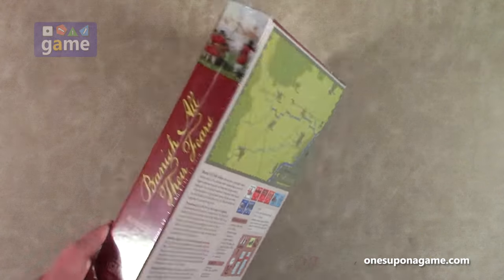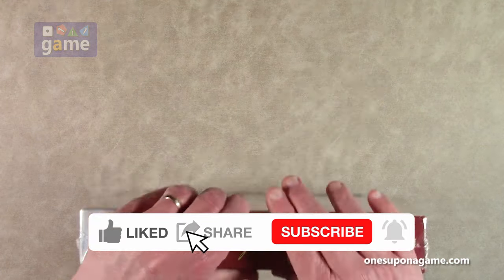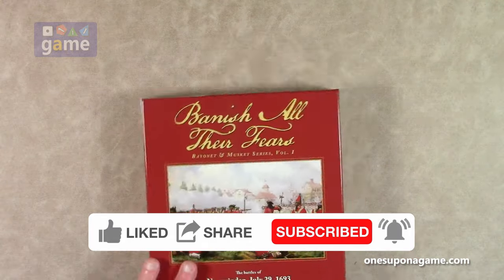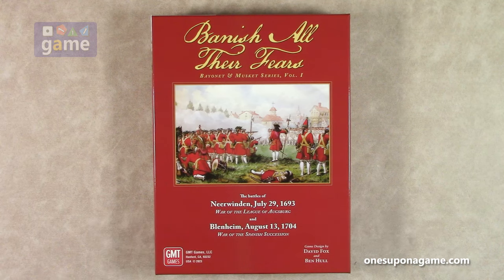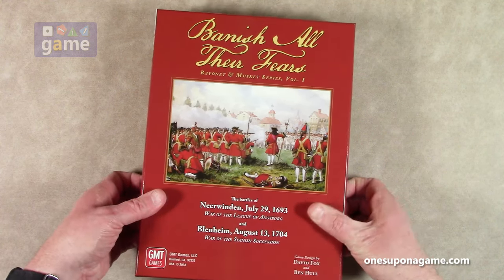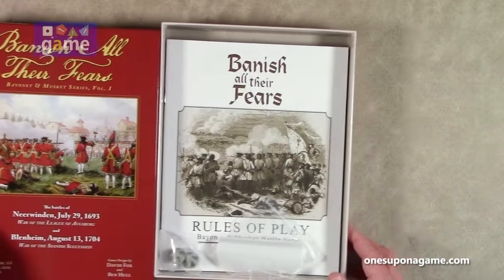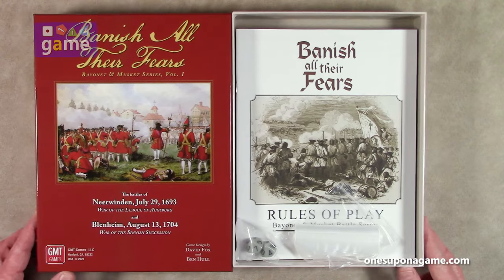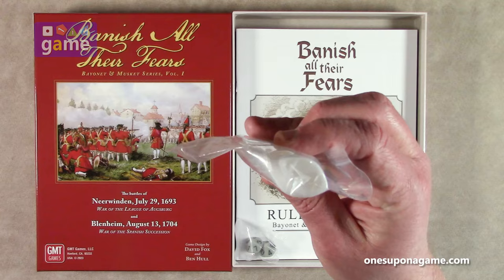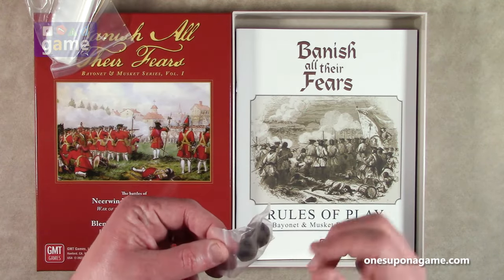Complexity is a level six. Let's crack it open and take a look at what you get inside. It's the second game from GMT in the past year that starts with Banish — interesting. GMT's bag-o-bags is on top, and there are actually a lot of bags in here. We also have two dice right on top and they're both gray.